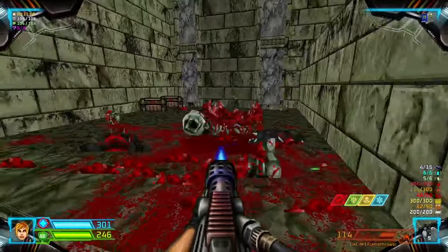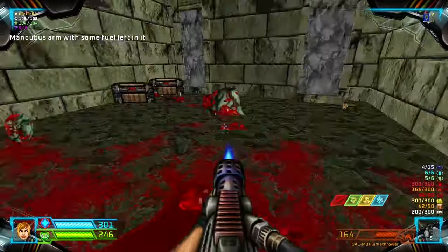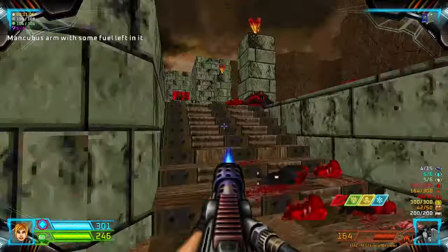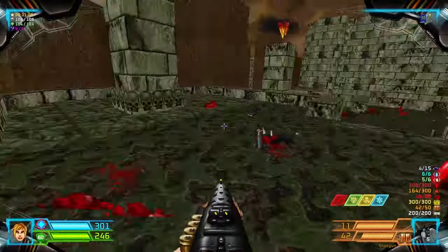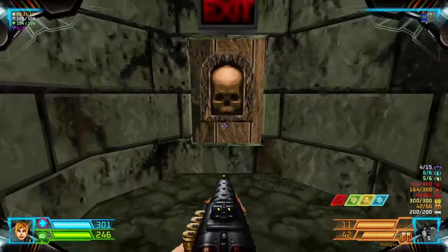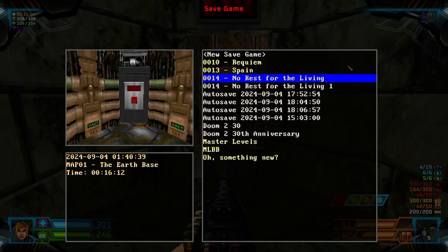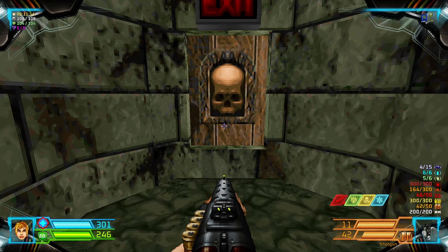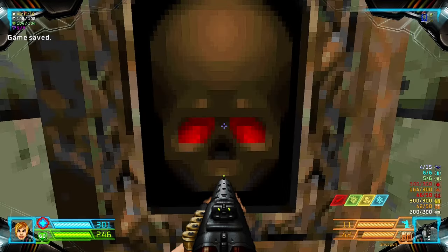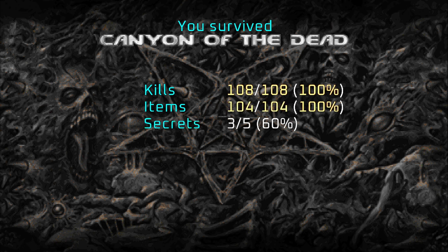Let's grab some more fuel — we may need it. And that's it, we're done. Let's get out of here. That's Map 3: Canyon of the Dead.